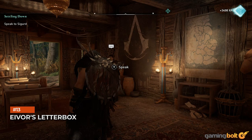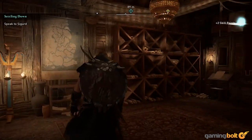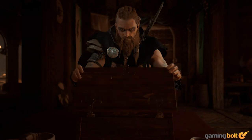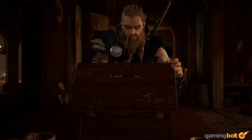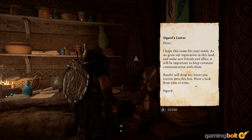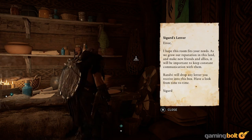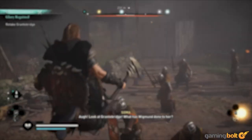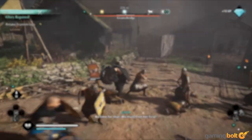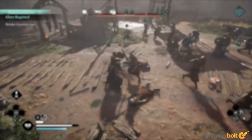Eivor has a room in Ravensthorpe's main longhouse all to themselves, and it serves one very important purpose. The letterbox is where Eivor will often receive messages from characters, either providing updates on their stories, or often also paving the way for new quests and questlines. As such, every time you return to Ravensthorpe, it's a good idea to check and see if Eivor has received any new letters. And that about does it for this video. If you enjoyed what you watched and want to see more from Gaming Bolt, you can always hit that subscribe button and turn on the bell icon next to it — that way you will never miss any of our videos.